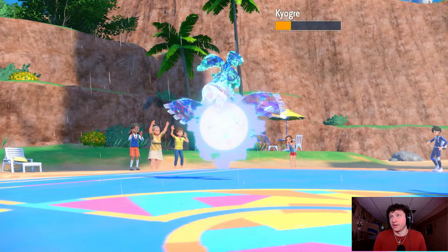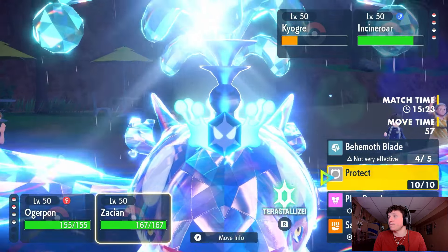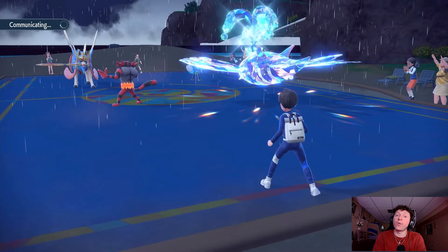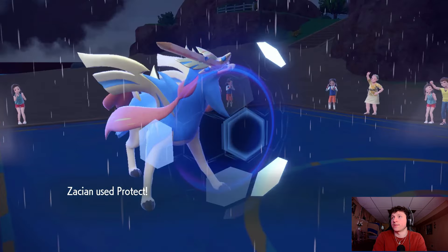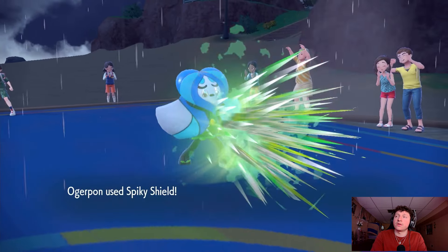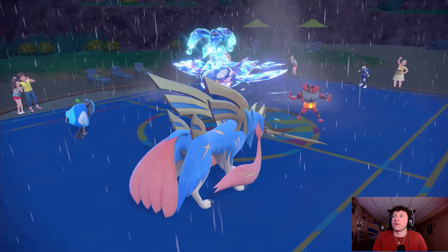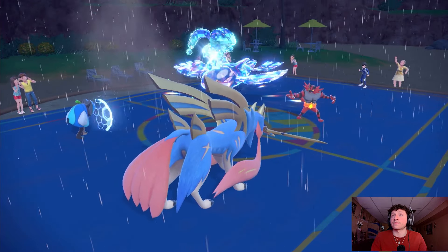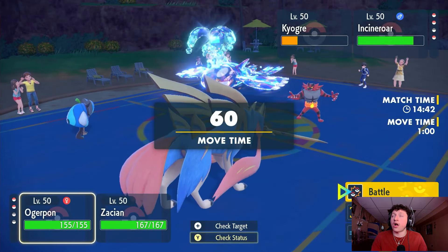We double Protect here — that's fine. This plan is foolproof: Spiky Shield and Protect, waste out the Fake Out turn. They might want to swap the Incineroar for another Intimidate, but if they do that we just take their Pokémon for free. I do have to be careful with the Ivy Cudgel though. There's the Fake Out — my humble prediction is they have Ice Beam and might swap in the Incineroar.